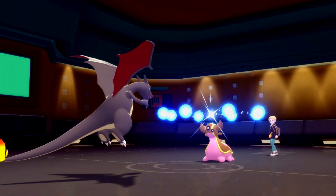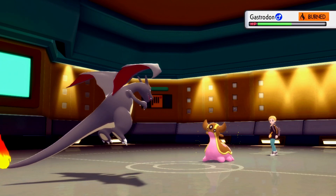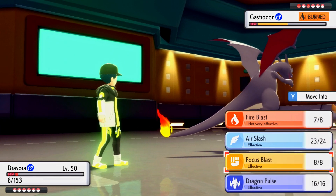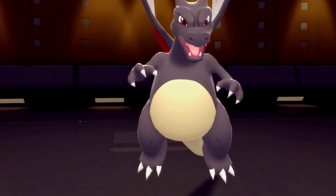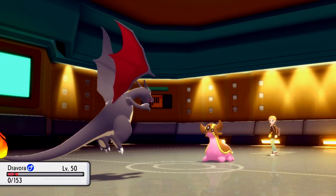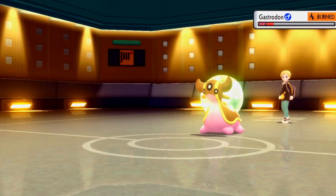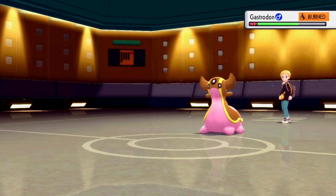With Charizard's final breath, what can we do? I think Focus Blast is a good shout - let's go for it. We do hit it, which is great. It didn't KO but that's fine because now we get to switch into Breloom for free. He goes for Recover on the inevitable impending doom of my Charizard, which is fine because Gastrodon's still low on health and still burned.